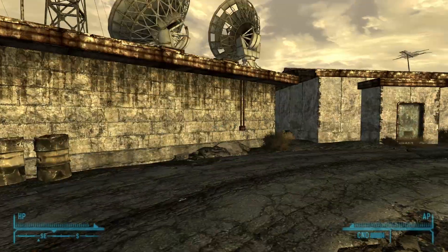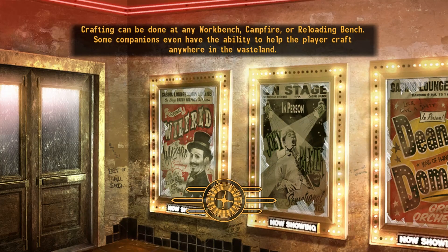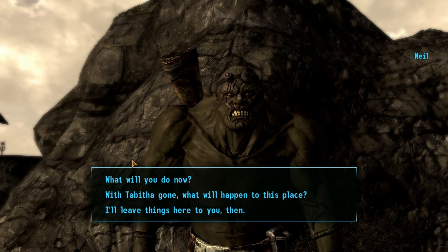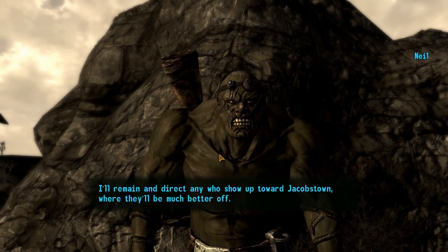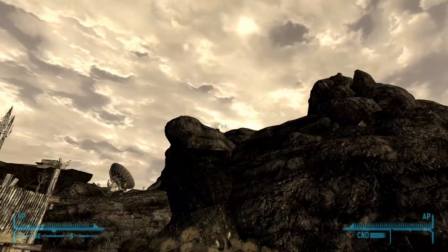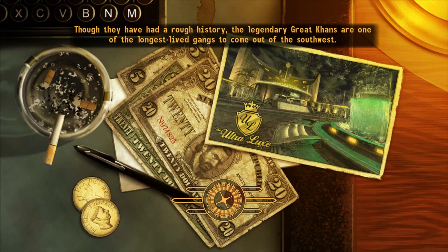Alright, well — that's that. This place is clear. I guess we can go back to Neil, turn it in, see what he's gotta say if anything. Good work human — maybe now this place can rest in peace. What will you do now? 'I still have a job to do here — some mutants may have heard Tabitha's broadcast and are headed here even as we speak. I'll remain and direct anyone who shows up toward Jacobstown, where they'll be much better off.' Okay, I would kill you but I'm kind of okay with Jacobstown — they piss off the NCR. So I'll leave it be. Now I guess we can just head back home, drop shit off, and then head to the Strip and finally confront Benny, I suppose. Maybe I'll try out the DLC — who knows.